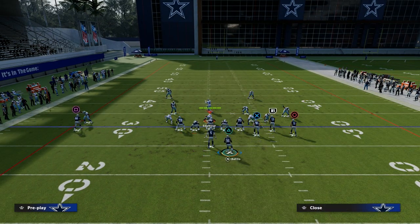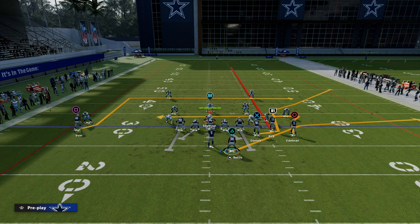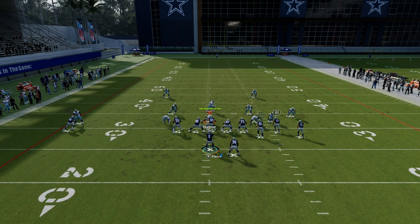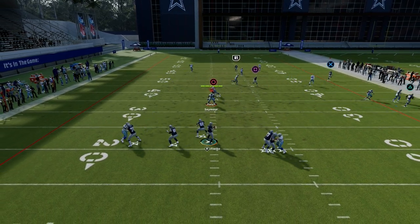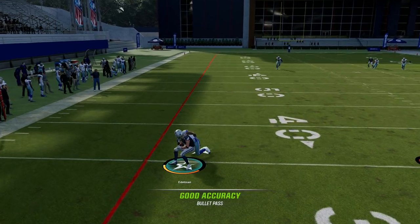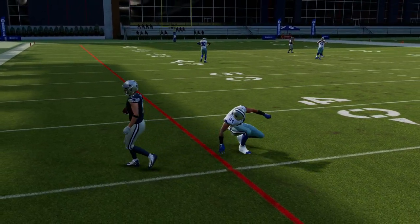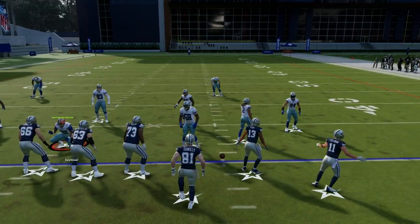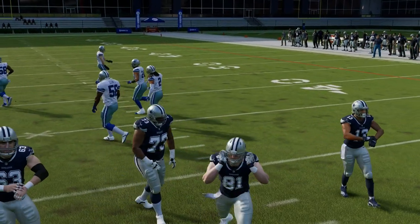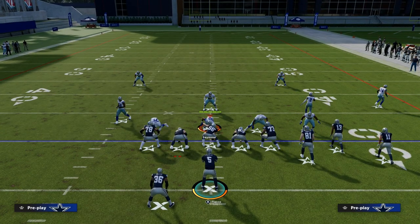I love to motion the running back over and create kind of a quads formation and have something like this. This is such a good play because typically they're going to let that guy go, and now you can just dump it down to Julian Edelman over the middle of the field. This play is also extremely powerful if you run it to the short side of the field — that streak makes a bigger impact and it's just impossible to guard.